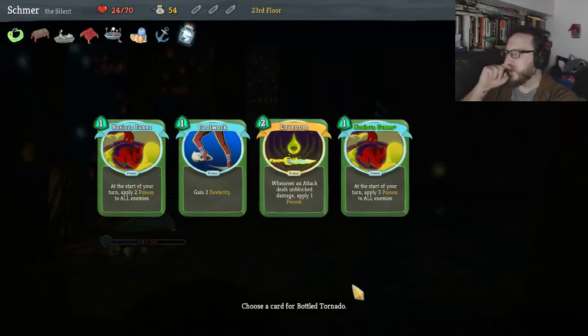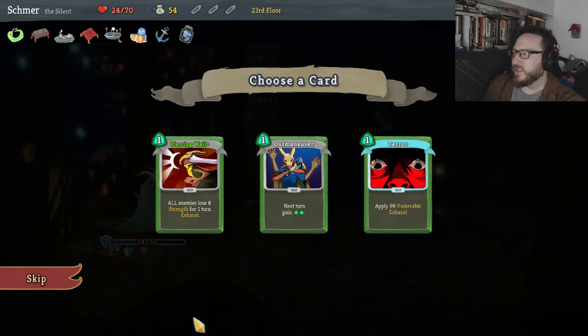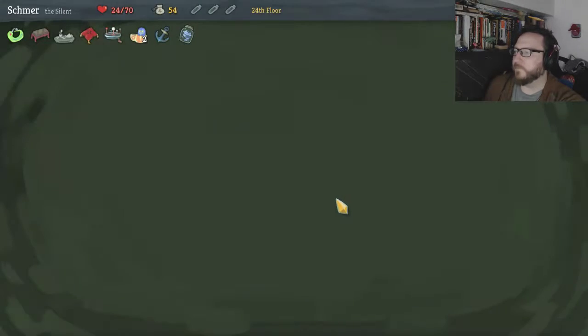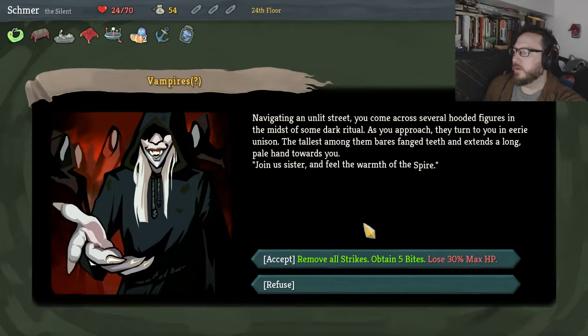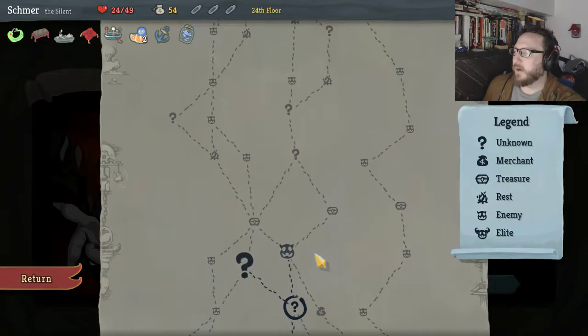Bottle Tornado — choose a power to start with. I'm thinking Noxious Fumes Plus — right? Piercing Whale Plus is so good, let's take that and move on to question mark time. What do we got going on here? Remove all Strikes, obtain five Bites — that's actually good, let's do it. Now to a question mark, probably, and then here — yeah, we want to go back to that second shop too.